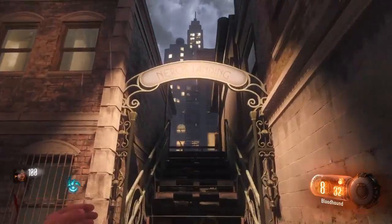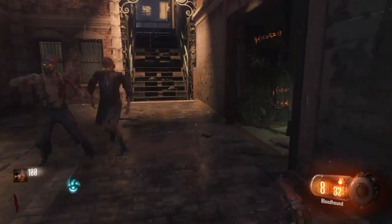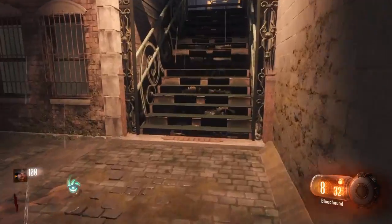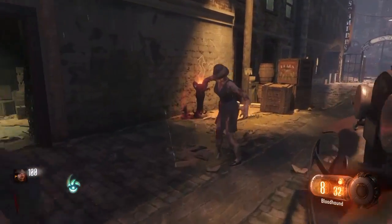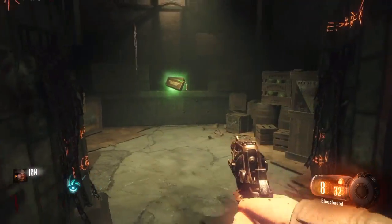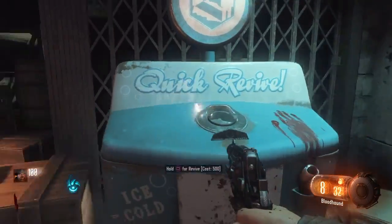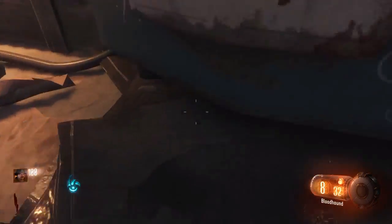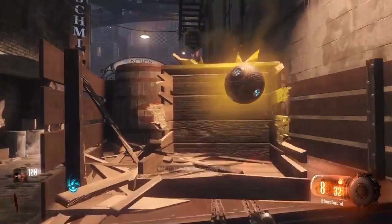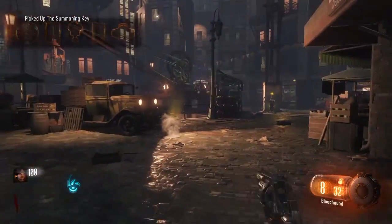That last shock unlocks the staircase. To recap: the first thing I did was unlock the door area which gets you basically a free perk — it could be max ammo, insta kill, or double points, and it stays there forever until you pick it up. Then shocking that allows you to pick up Quick Revive, where you can go prone under it for a free 100 points. Then you melee this and pick up the summoning key — hold Square on that — which allows you to begin the rituals.